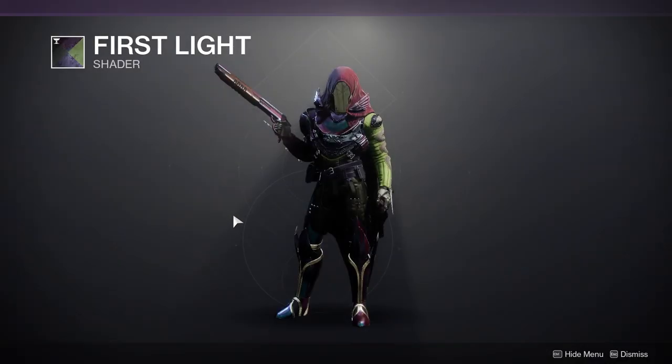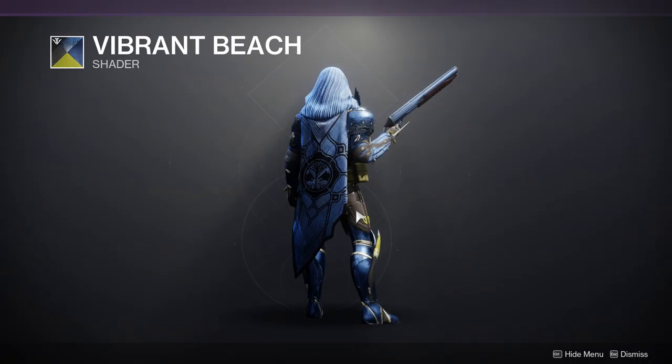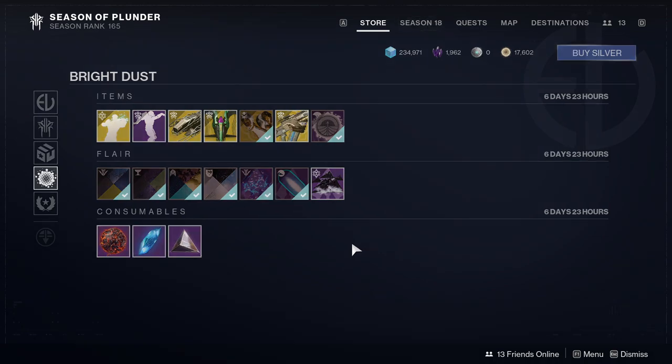We have First Light, which I'm not a fan of the green, to be quite honest. And then we have Hybrid Beach, which is blue and yellow. So that's pretty much it.